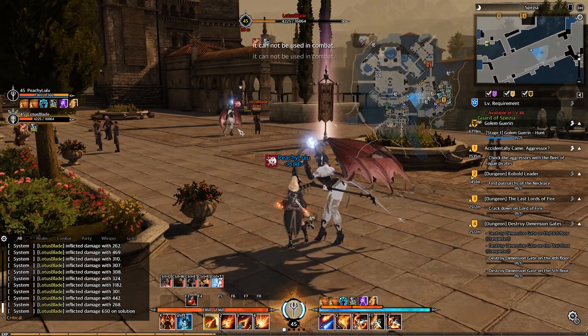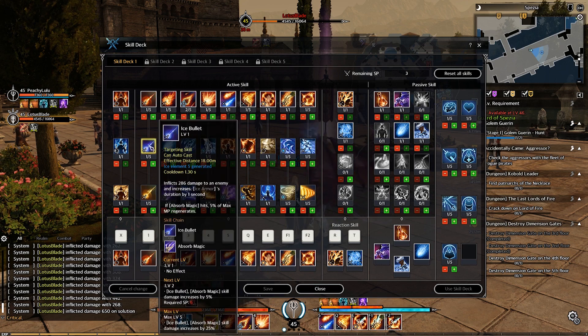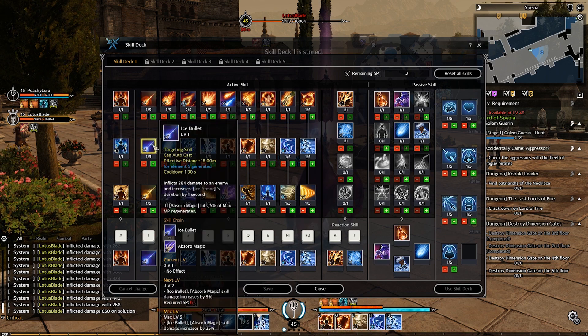I need to wait a second because I'm in combat so I can't open the skills panel. Okay, next is ice skills. First one is Ice Bullet — it deals damage and increases the duration of ice armor by 1 second. On a second hit, you get 5% max mana back.